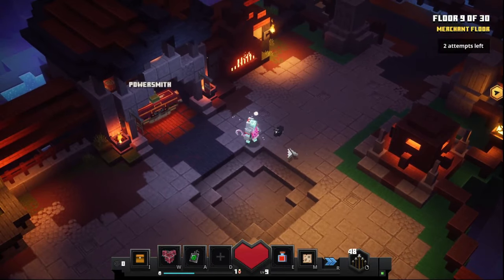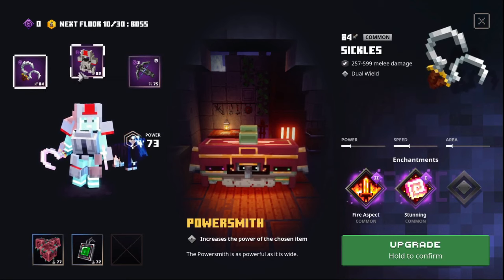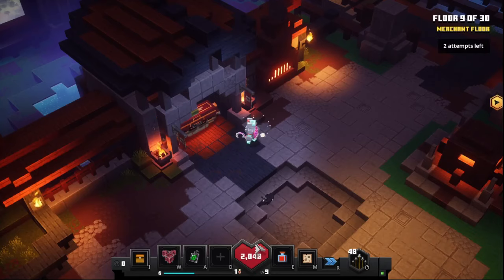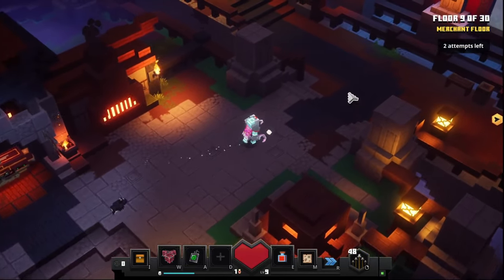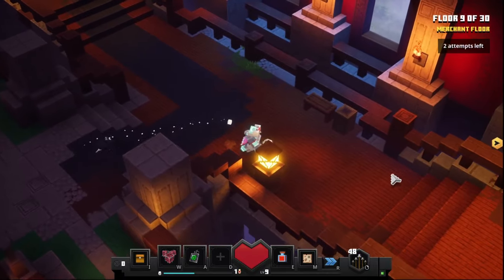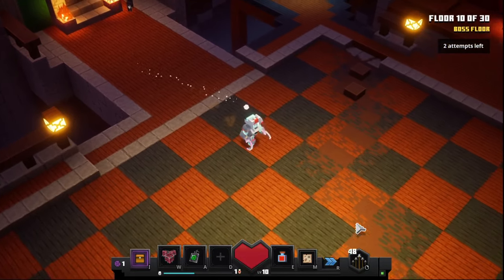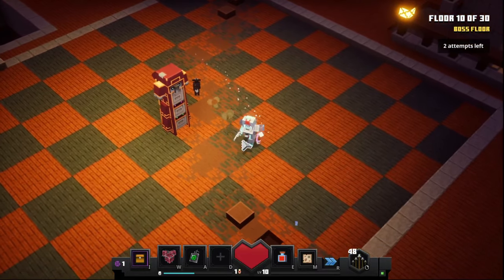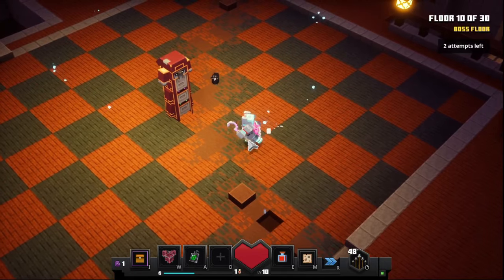Here I am at the first merchant floor — floor 9 out of 30. This is the power smith. I'm just going to take the sickles since I want a lot of damage for the boss. I haven't actually played this version of the tower yet, so I don't know what boss is coming.